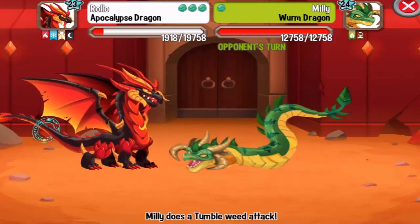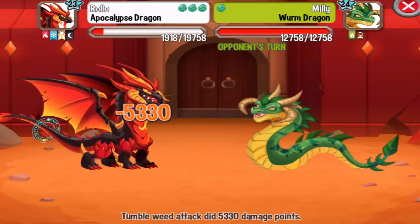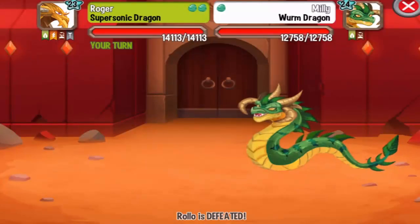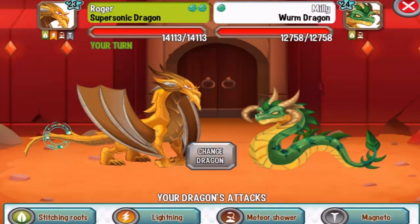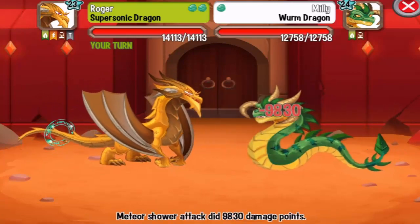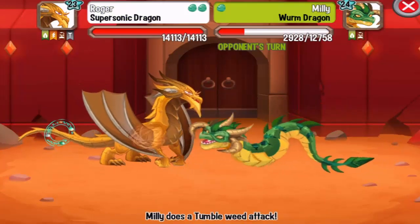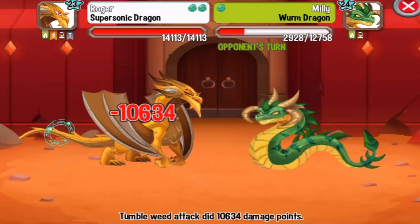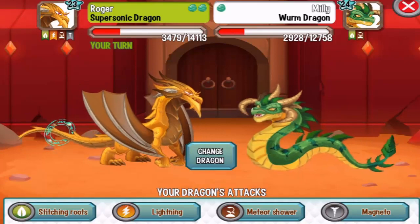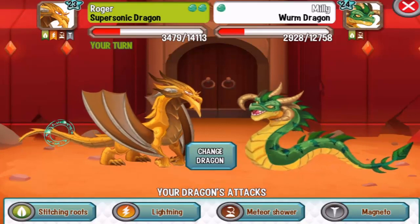The third dragon, the Worm Dragon, is a plant-based dragon, so we can critical hit it with terra and ice attacks. Let's use the Supersonic Dragon and do the meteor shower — critical damage! My Supersonic is not that strong at this point, but we're going to level it up. Let's do the lightning attack.